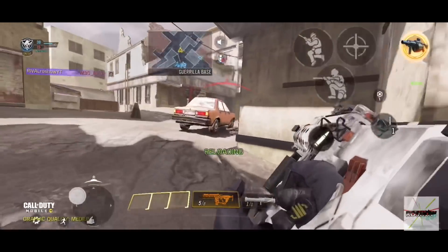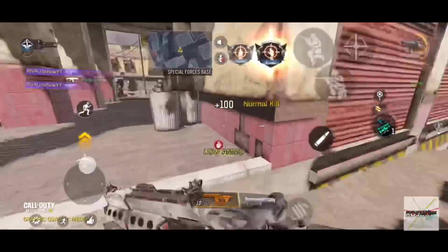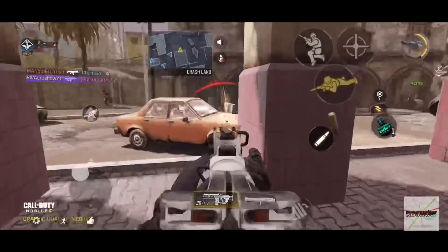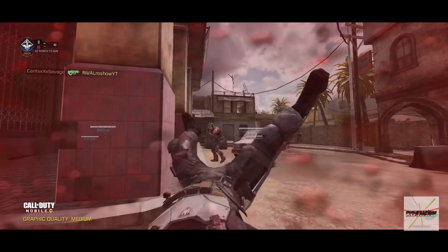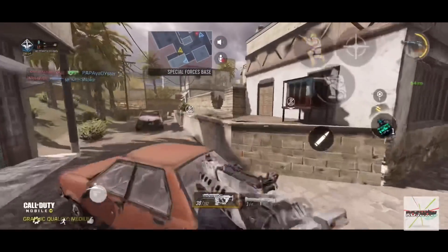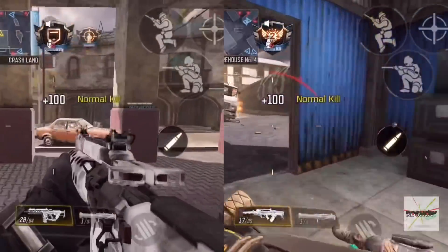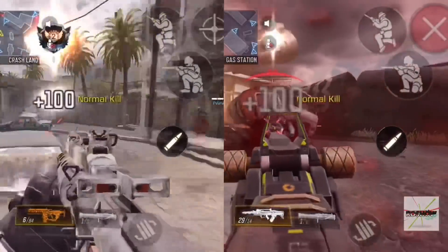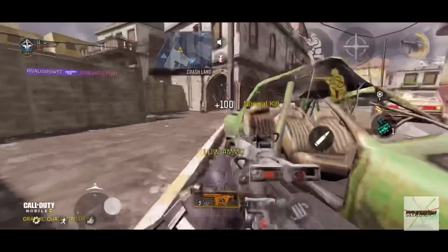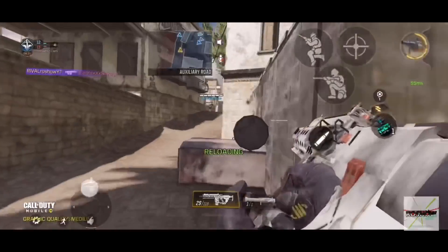Kalo misalkan perbandingannya antara pake RDS dan pake iron sight atau scope bawaannya, enakan mana? Punya kelebihan sendiri-sendiri. Kalo gak pake scope, buka scope-nya lebih cepet, walaupun kalo kalian liat animasinya buka scope-nya ini cukup lama kalo kalian bandingkan dengan Type 25. Tapi waktu gue bikin perbandingan HVK dan Type 25, ternyata waktu buka scope-nya sama-sama cepet. Jadi menurut gue waktu buka scope-nya sama, kurang lebih, mungkin beda tipis banget dan gak terlalu berasa.